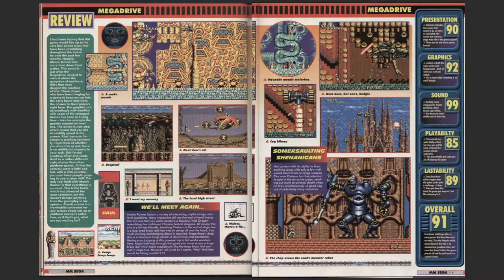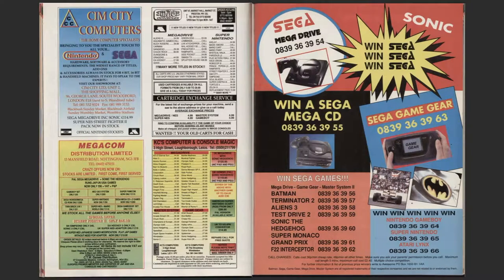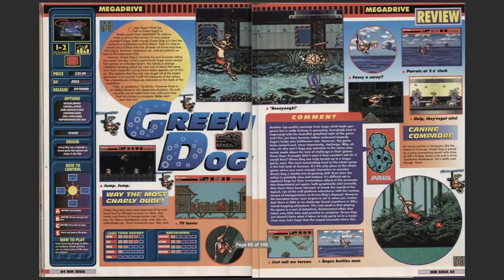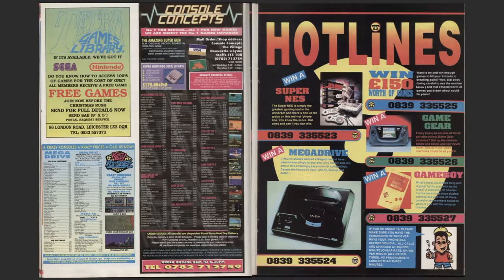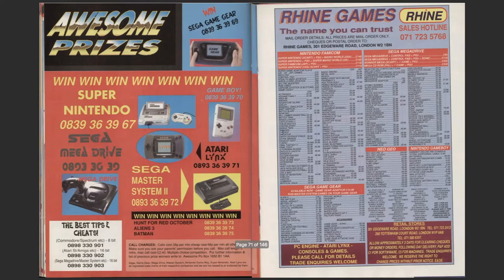Atomic Runner on the Mega Drive - this one got 91%. Computer stuff, all adverts again. Win win win, Sega Sega Sega. Game Gear £39, with Mega CD. Never win these bloody things. Green Dog on the Mega Drive - they gave it 49%. Platform game, I think. More hotlines, more console adverts. Sega Mega Drive, Tori Links, same Master System machine, Super NES and Game Boy.